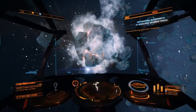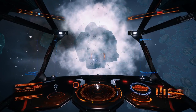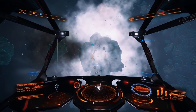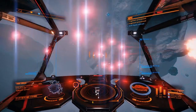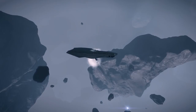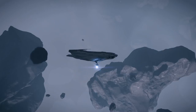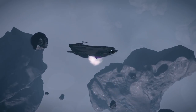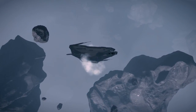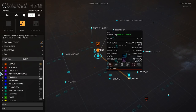Once the asteroid has broken open, you'll have access to all the resources inside. You can shoot these off using your Abrasion Blaster and collect the resources using your Collector Limpets. When you have enough resources — when you're fed up, have a full cargo hold, or whatever — you can leave. But the important thing to remember is to not sell these for the galactic average price, as you can get far more money for them. The question is: where to sell them for high prices?